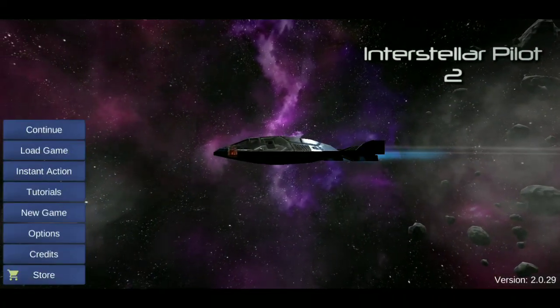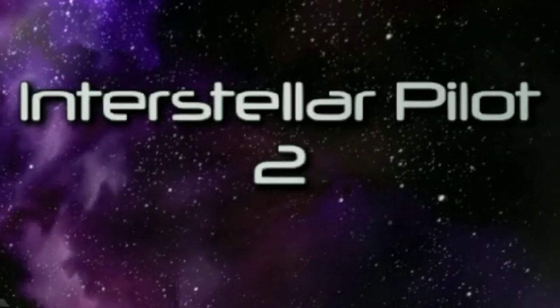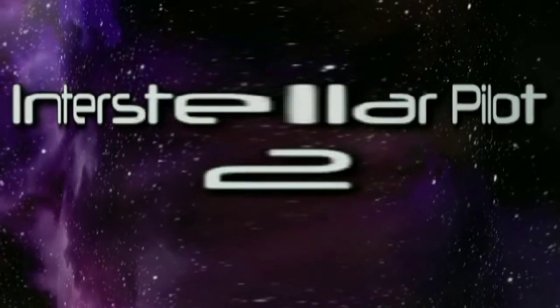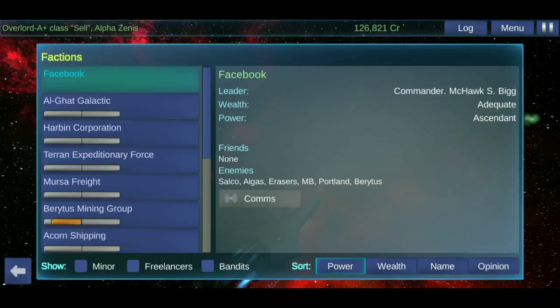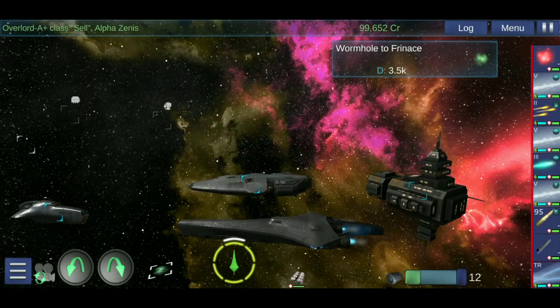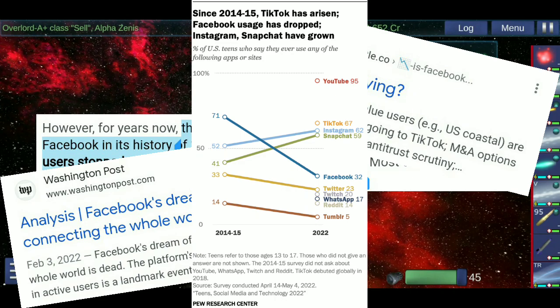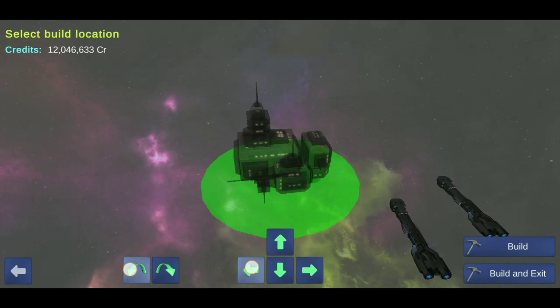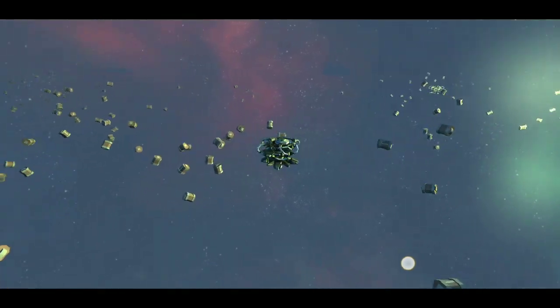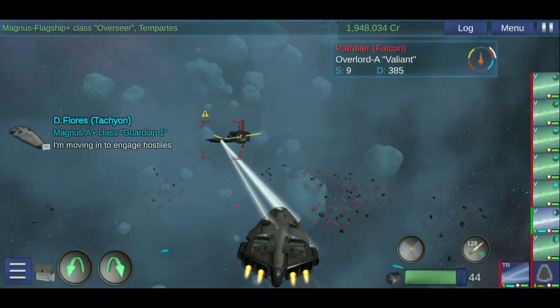Hello there ladies and gentlemen, welcome to Interstellar Pilot 2. Just in case you haven't heard of this game before, Interstellar Pilot 2 is a 3D space sandbox RPG where you play in a last ditch attempt to save an entire company from its dying fate. Take to the stars, build various factories, make a business, fill space with debris, and take down your competitors. This is what this game is all about.